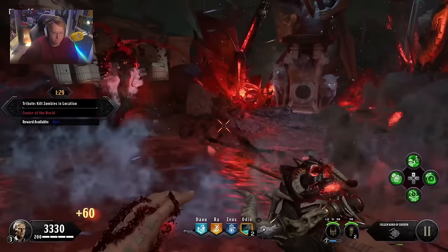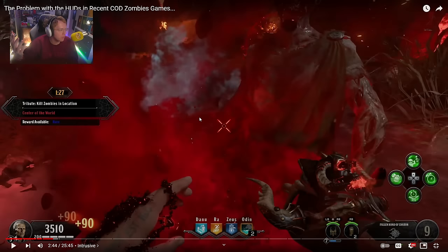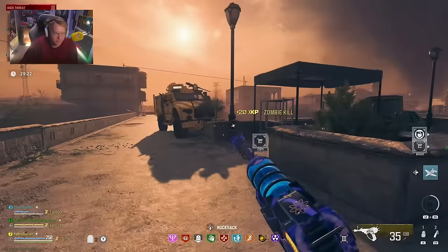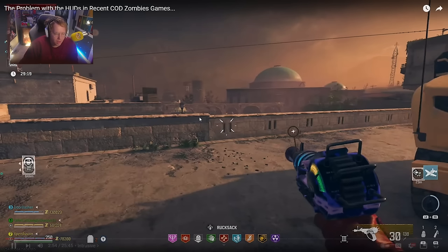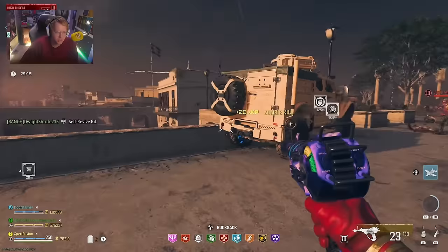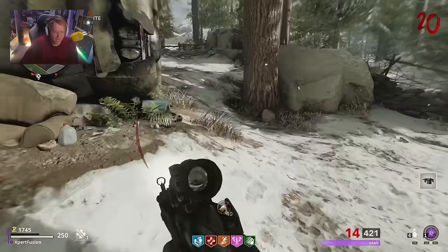Black Ops 4 has a different issue — shooting zombies doesn't change the HUD much, but the original HUD is absolutely horrific. Why did Treyarch put the round counter where people normally put their webcams? For Modern Warfare 3 zombies, it's the least intrusive of the recent ones — definitely the best in recent years — however it's just too similar to Warzone, and there's not enough HUD customization.